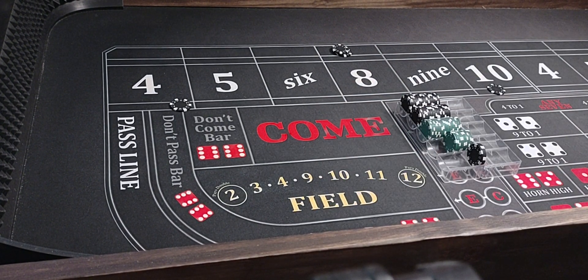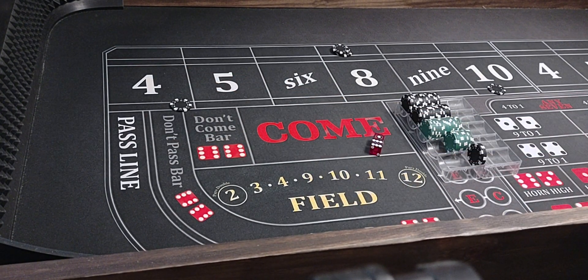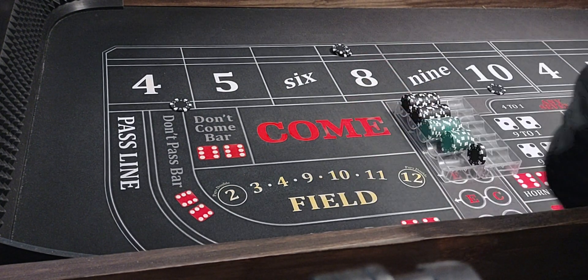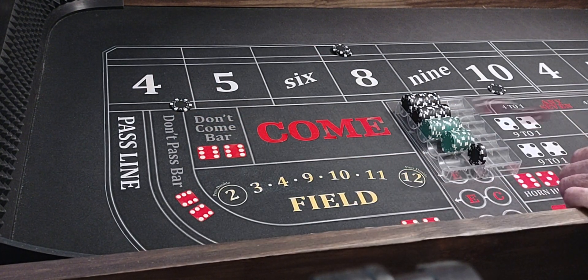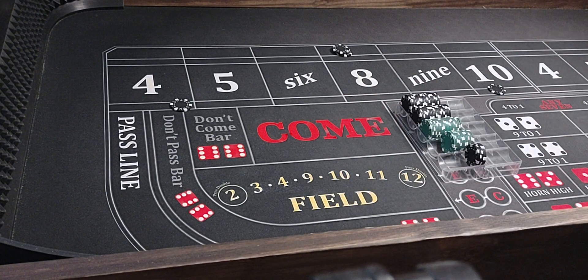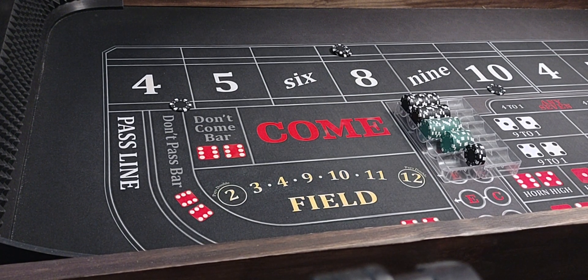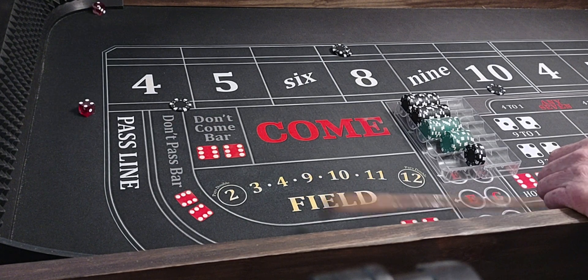Here we go. A 7 — we win $50, stay where we at. A 4 hits — win $200. At this point the 4s and 10s or 7s, they're probably about neck and neck — I don't know, the 7s might be a shade ahead. A 5, then a 6 — no help.